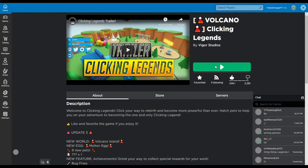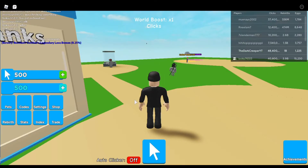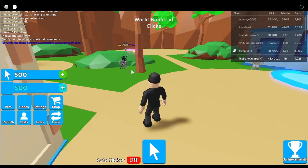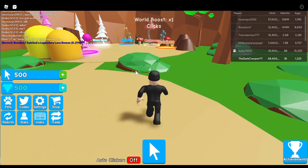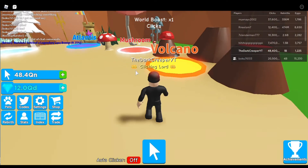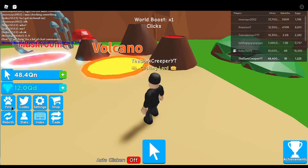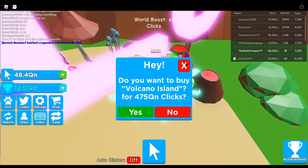I hope the volcano egg is better than the celebration egg — wouldn't that be awesome? Okay, so we are in the game right now. I do have times two luck right now, but not the game pass, just as a boost. We got the new volcano thing. Oh, there's no more two times block anymore — that sucks.